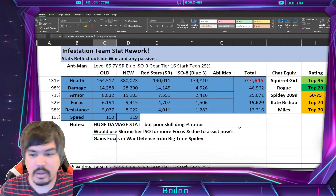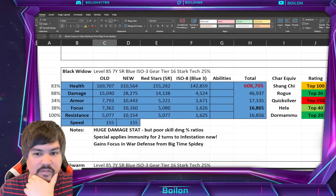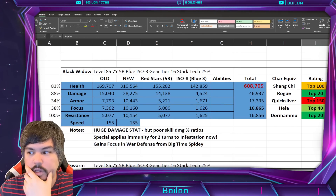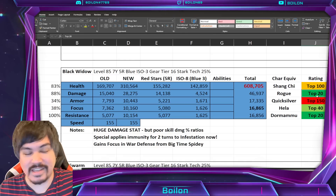So let's move on to Black Widow. Her kits are interesting — we saw some pretty sizable buffs to her health and damage. She has the same damage stat as Ant-Man: top 20, same as Rogue.